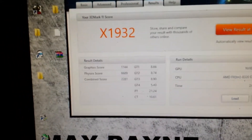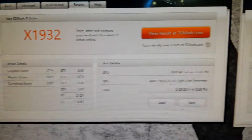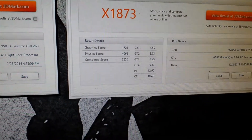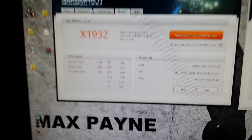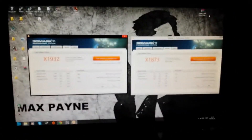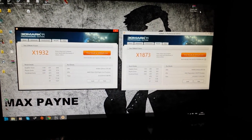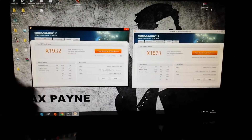As you can see, the graphics score is a little bit higher, and the physics score on the other hand is pretty much higher. The combined score is a little bit higher but not so much. The GT1 is about the same. So yeah, it's not a big difference in graphics, but the physics score is pretty much bigger. So you got a winner here — it's FX, of course.